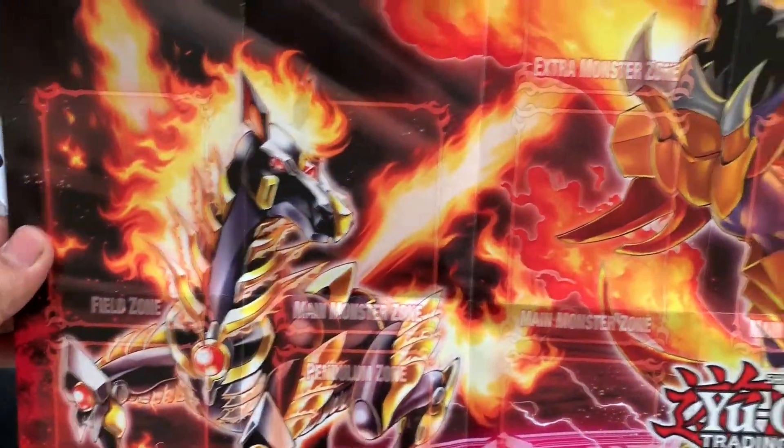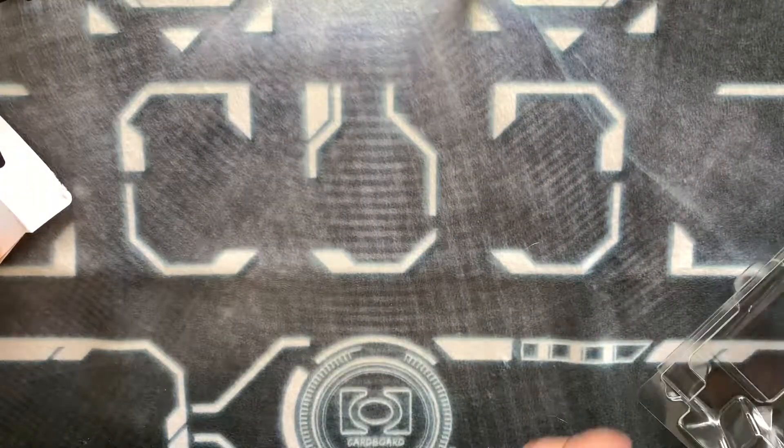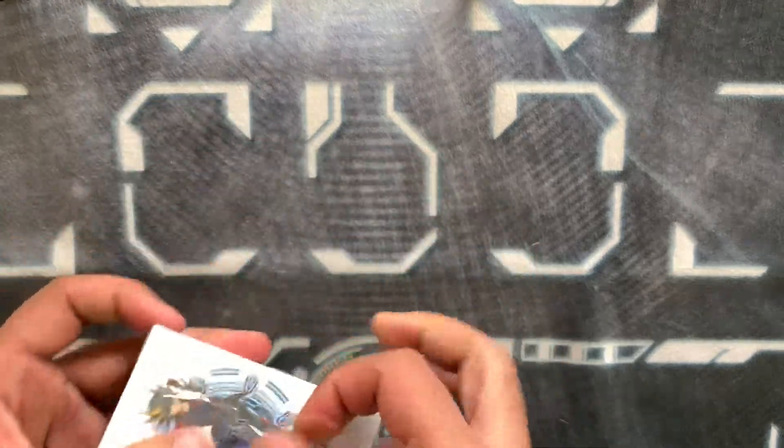It even has the extra monster zones — you can see those at the top there. That's your mat that comes with the structure deck. This is probably one of the first structure decks in a long time that is out of the box one of the most busted and meta-relevant decks. It's got great cards, more ultras and supers than ever expected, and some good reprints — the secret is really in the reprints.